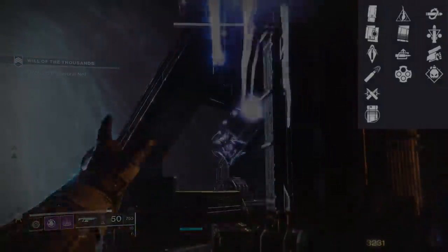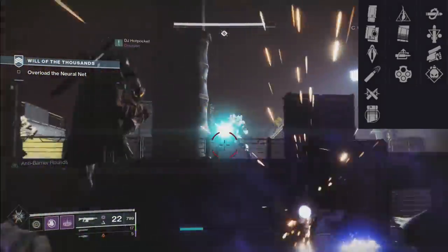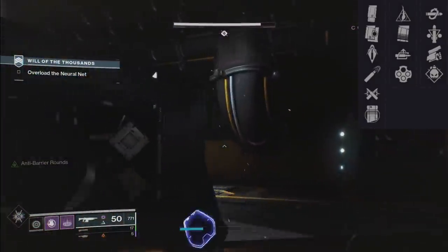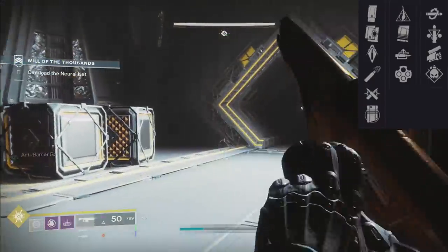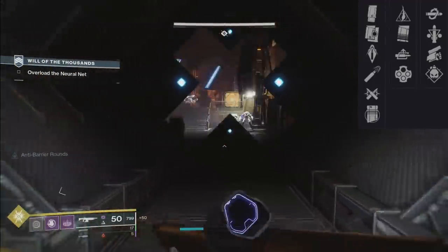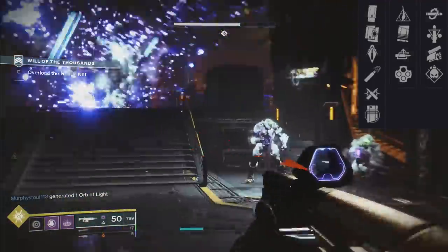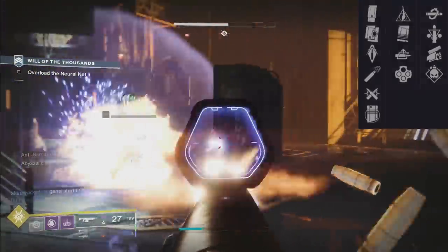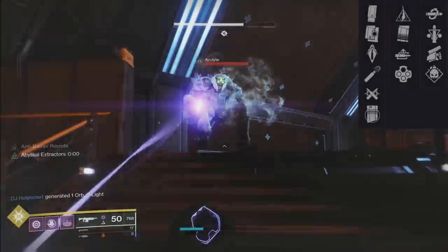In the first perk node there's Mulligan — missing a shot has a chance to return ammo directly back into the magazine — Under Pressure, which is very good with a 50-round mag as it gives better stability and accuracy as the magazine gets lower, Auto-Loading Holster, and Outlaw. Both of those are great. The only ones that are kind of the odd ones out are Mulligan with Triple Tap, just extending the magazine. The other three in both nodes can work with each other.